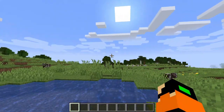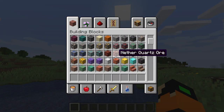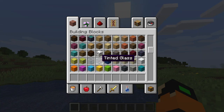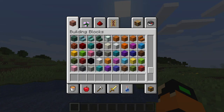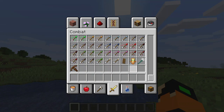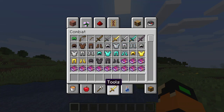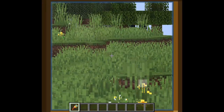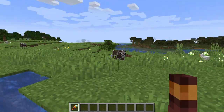So guys, the first thing we know about Caves and Cliffs, apart from what you can see here — the new blocks — there's also tinted glass. Wait, tinted glass? I thought that was already there. So I don't think there's any more armor, sadly not, no more tools. There is the spyglass. They also changed the clock, which you can see here.